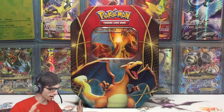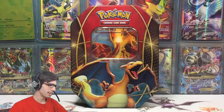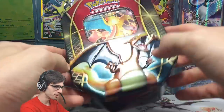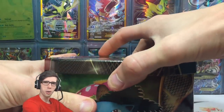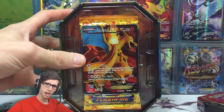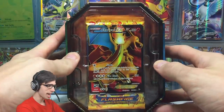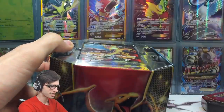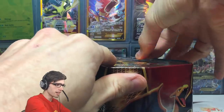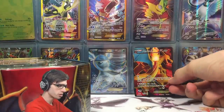Once again I've definitely one-upped the Pokemon Company here. Let me know your thoughts on this Charizard tin in the comment section below. We've got two packs of Flash Fire and a pack of Evolutions to crack into today. So this is like the ultimate Charizard Kanto Trio tin — all Charizard packs, the Charizard full art, the Charizard figure, and a bit of a throwback. That is epic. If you guys missed out on my other custom openings I'll be sure to leave links in the video description.